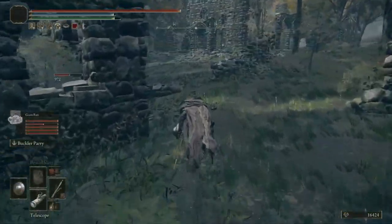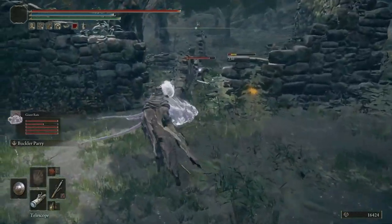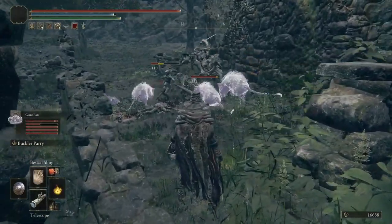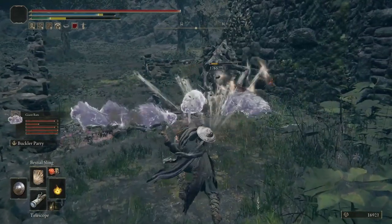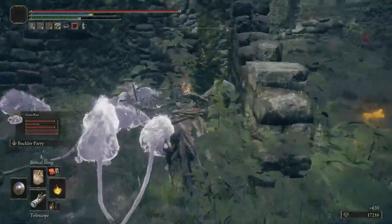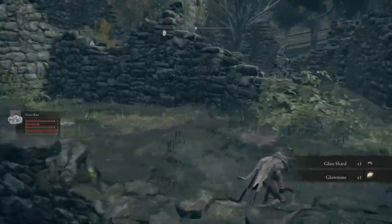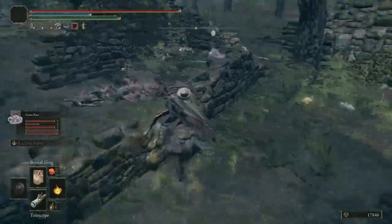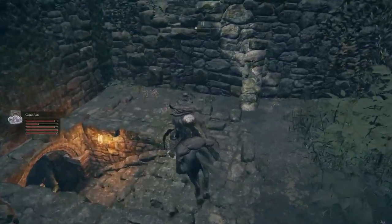It seems like the academy wanted to foster peace with the demihumans and thus gave them the staff. He can also drop a knife that gives you some blood as well. So if you kill the demihuman queen that's inside of there, she'll give you that staff, and then jumping over this area right here, you can get the Shield of the Guilty.